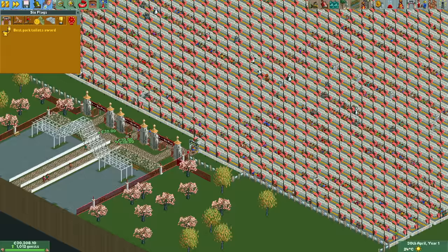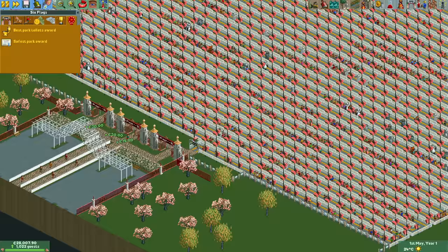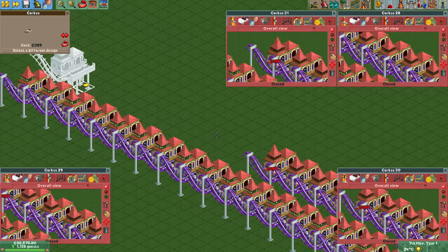At the end of April — or rather the start of May — we get the safest park award on the first attempt, so no need to reload the park here. A quarter of the year has now passed and we have just over 1,000 guests. Since we will only get more awards later, this should be less than a quarter of the total number of guests at the end of the year. All of the basic work is now finished, so all we have to do is keep up with the requirements of the awards and the soft guest cap.